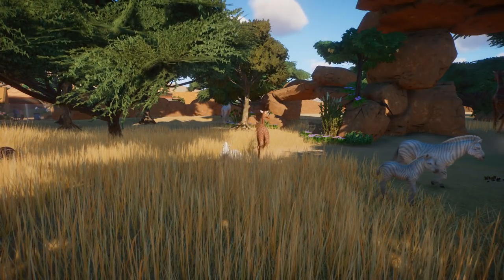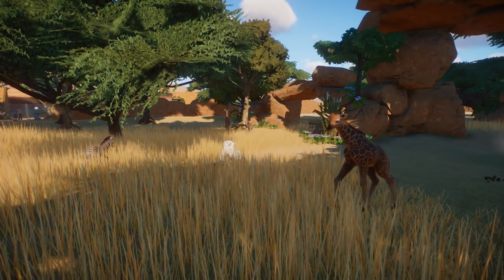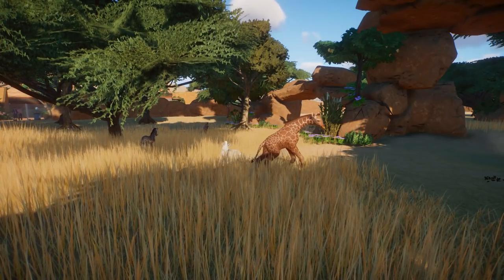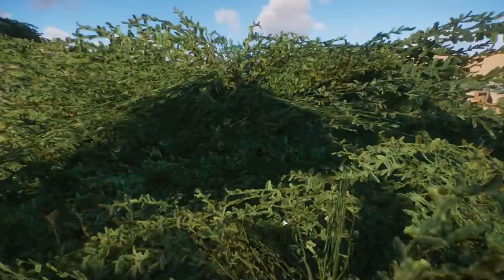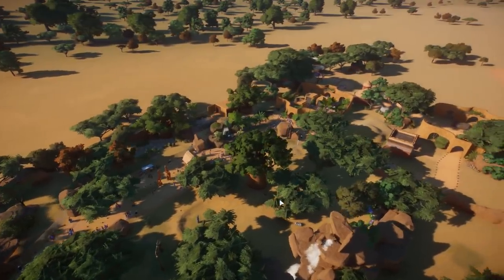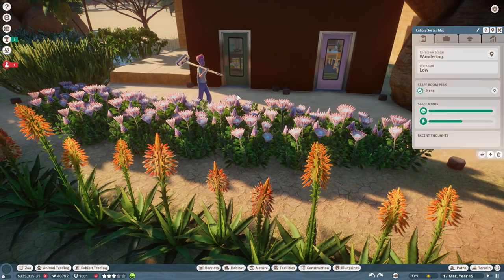Hello everyone and welcome back to Sahula Sands, which is absolutely flourishing. Now that we've been taking care of this wonderful reserve and gathering as much attention as possible, many guests want to come and see our precious giraffes, zebras, and our African wild dog pups frolic about. But today, my friends, we need to give the protea flowers a greenhouse pretty soon — but not today.